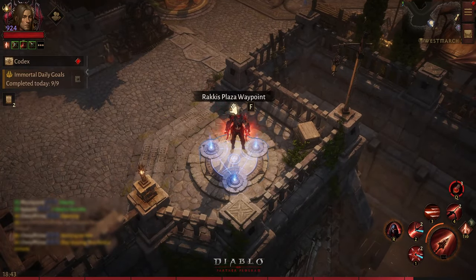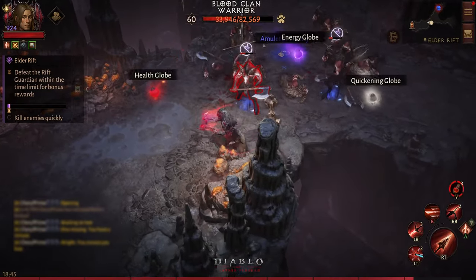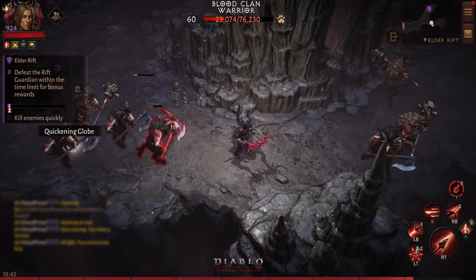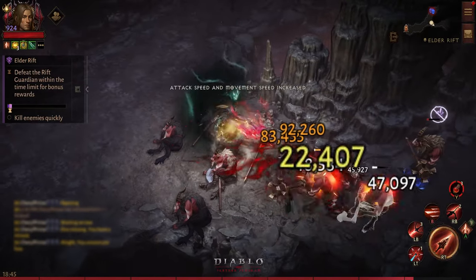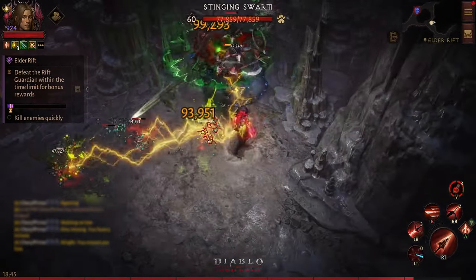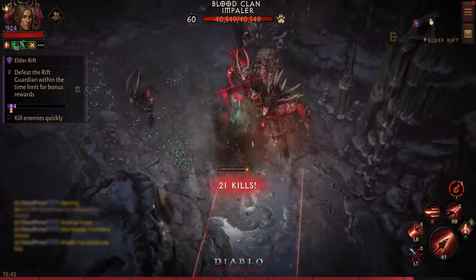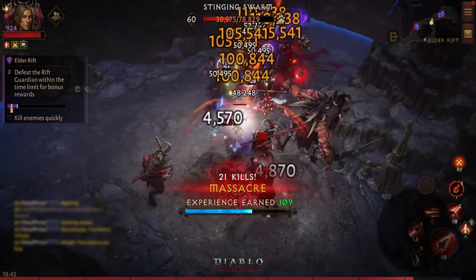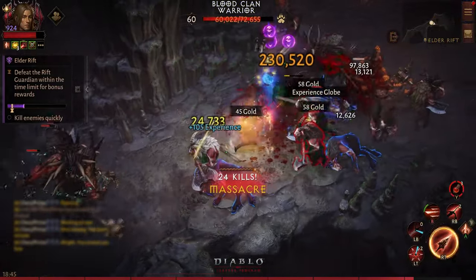We are going into the rift to see how it goes. Once the trap is triggered, the radius is actually bigger than it looks. Look at the damage — and they cannot move. The normal enemies actually cannot move at all. This looks good.